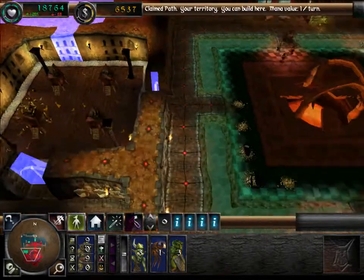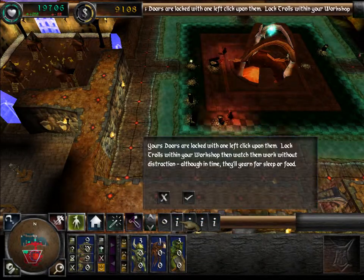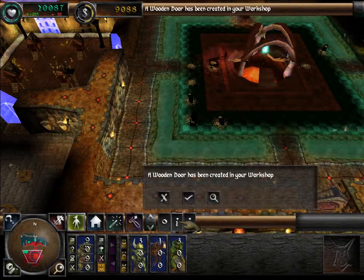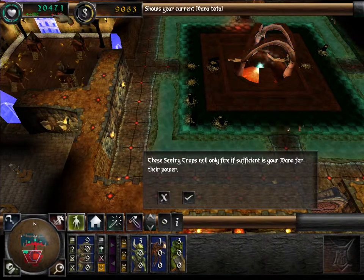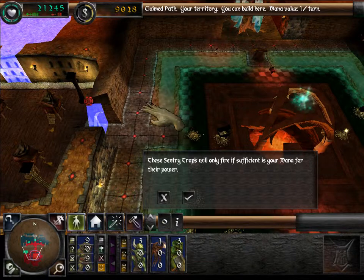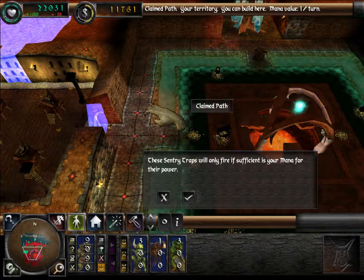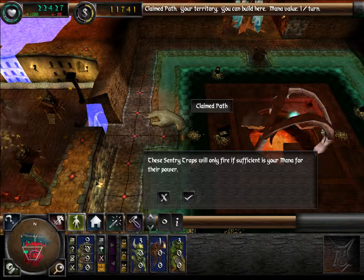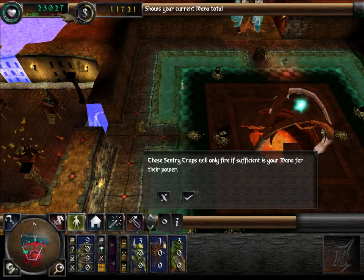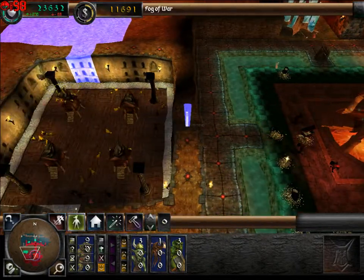These sentry traps will only fire if sufficient mana is available for their power. They also create a drain on your mana. You get mana for land — normal land gives you one, and walls count as well. You also get special things called mana vaults that add 100 and take you over the 500 increase limit. They're quite rare though.